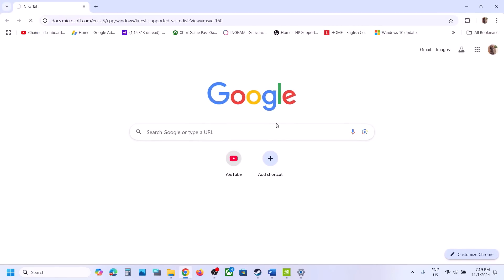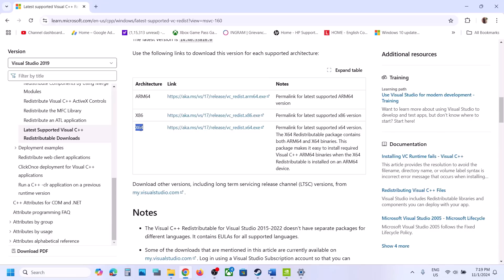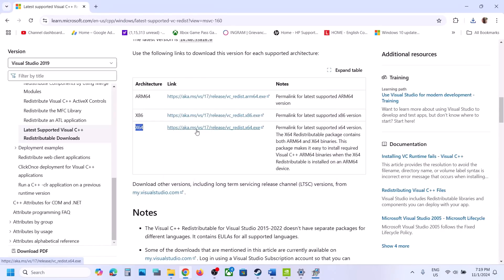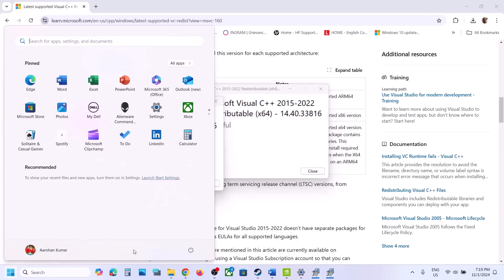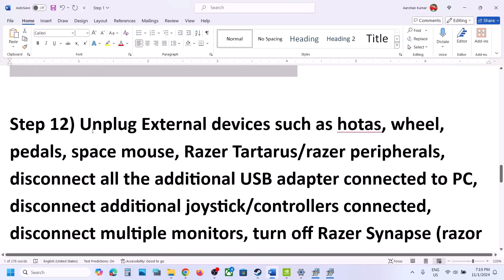The next step is to install Visual C++ files. The link is provided in the video description — open it in a browser and it will take you to the Microsoft website. Scroll down and find Visual Studio 2015, 2017, 2019, and 2022. Download both the x86 and x64 files. Run each exe file — if you see the Repair option click Repair; if you see Install click Install. Once both are installed, restart your computer and launch the game.